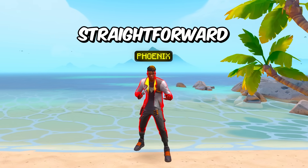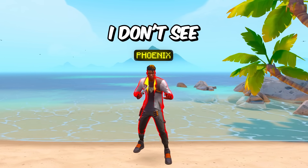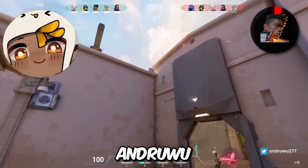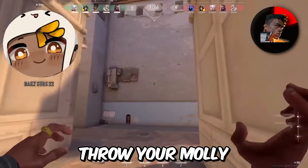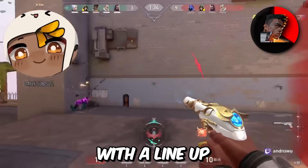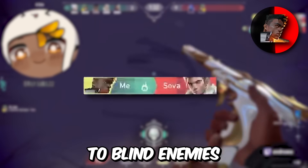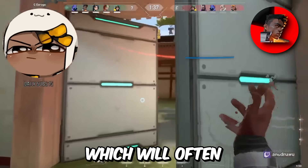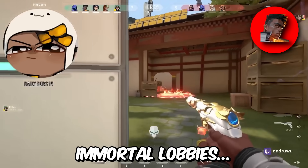We got Phoenix, who's a pretty straightforward character, but the main thing I don't see people using is the flash-Molly combo. Simply throw your Molly at the start of the round with a lineup and then throw a flash to blind enemies, which forces them into cover — which is in the Molly — and this will often get you free frags, even in Immortal lobbies.